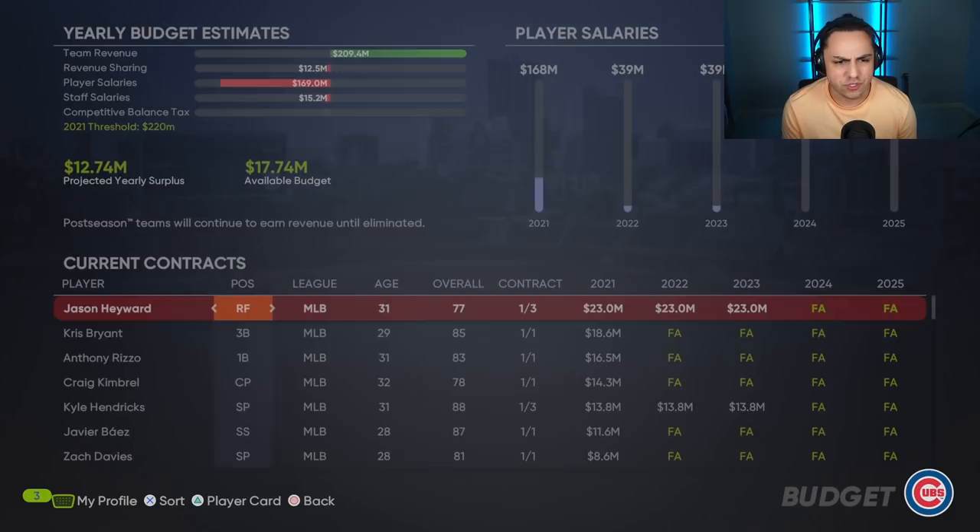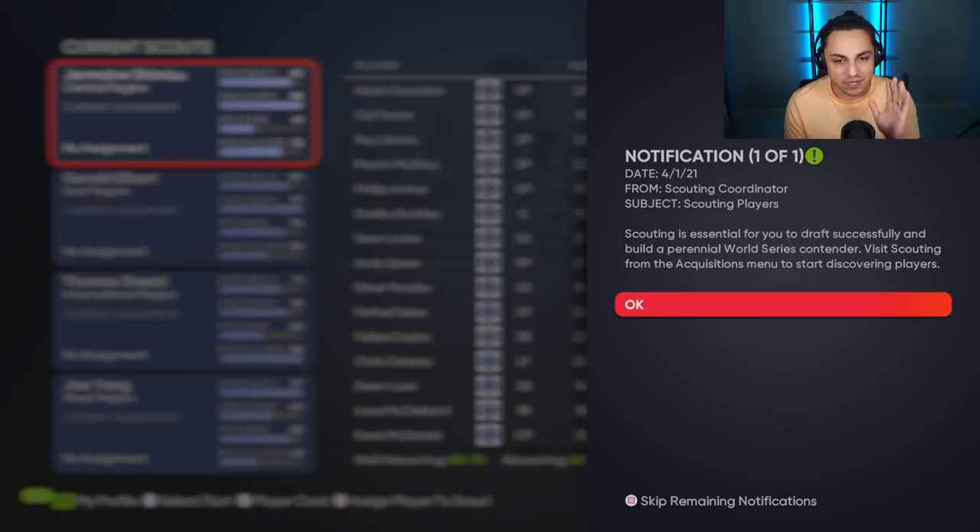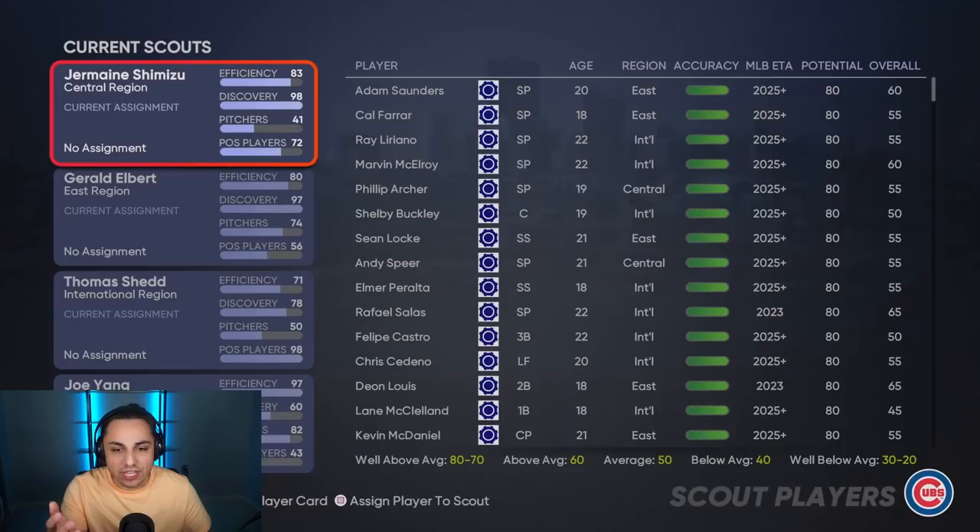I should have looked at my budget, but I still have plenty of money to work with. I didn't turn on ignore budgets, so I still need to worry about the budget. Let me break down scouting. Once you hop into scouting it'll give you a breakdown — the first time it'll usually give you a tutorial, which you can always read. I'm not going to lie: when I do my rebuilds I usually let the CPU handle scouting just because it does take a lot of time and attention. For rebuilds, I normally just let the CPU handle it and then I pick my draft picks.